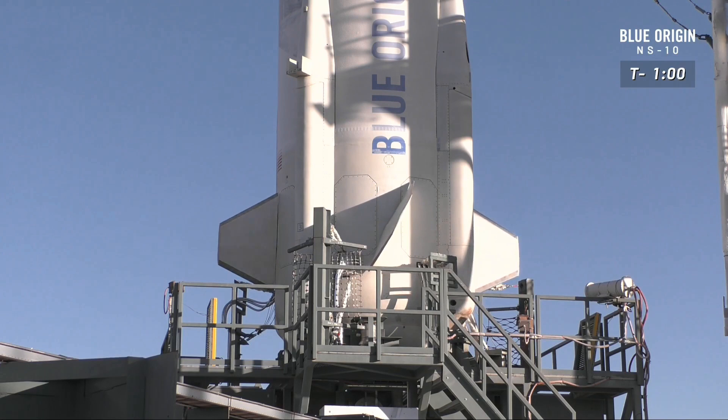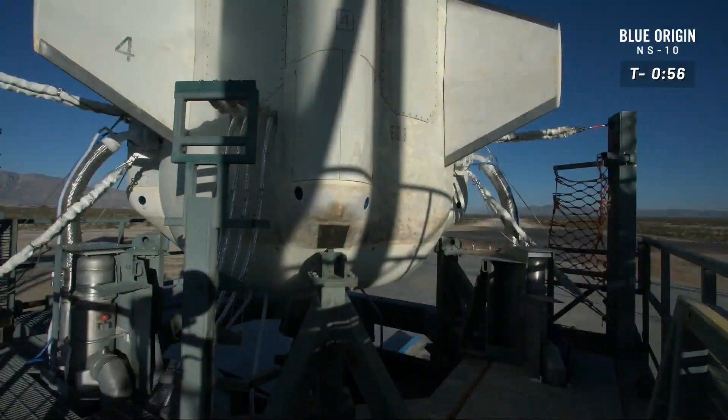Shortly here we're going to see the BE-3 engine gimbal. While the rocket is doing this all on her own, our engineers in the Mission Control Center have their eyes on the screens. We want to make sure that the propellants are properly pressurized, as well as in the temperature bounds — a lot easier to do during a cold morning like this in January.